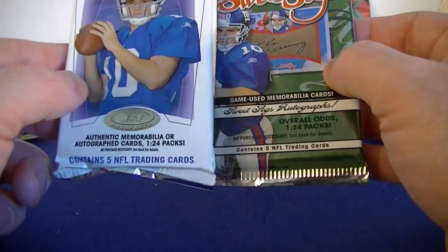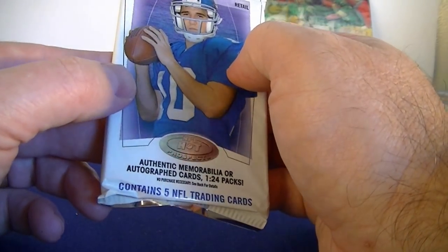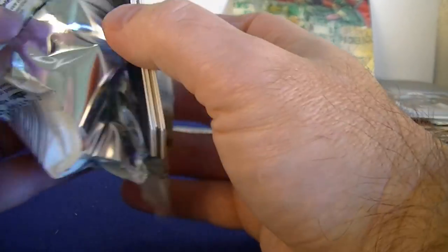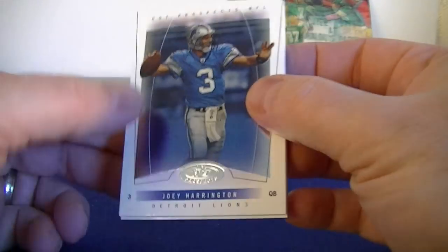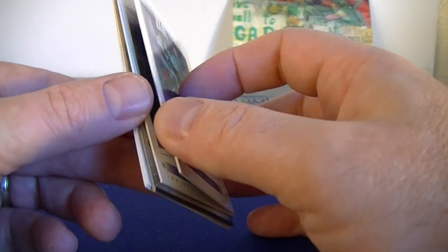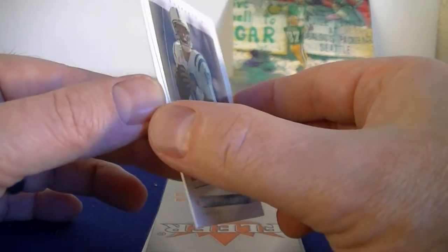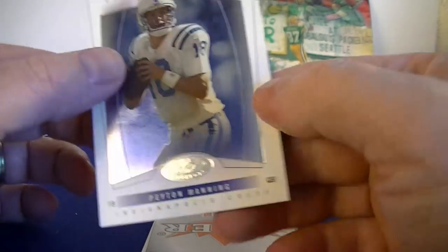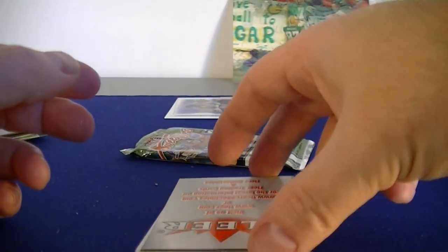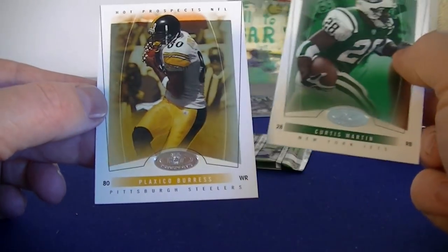Two packs left — let's do 2004 NFL Hot Prospects. Joey Harrington, Eddie George again — a little sticky. There we go, Peyton Manning — nice! Great shape. And a Flair in every pack. Curtis Martin, Hall of Famer, and Plaxico Burress.